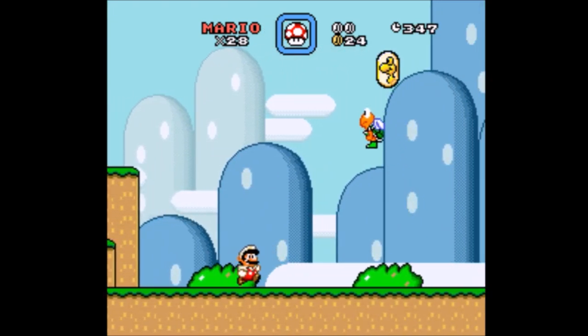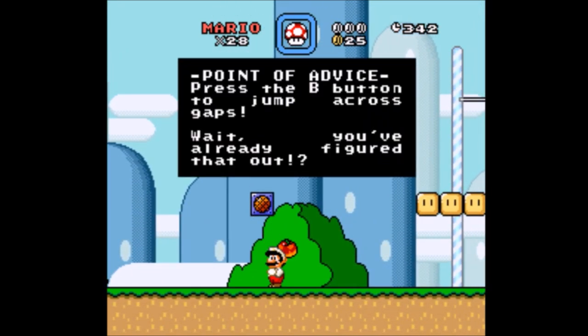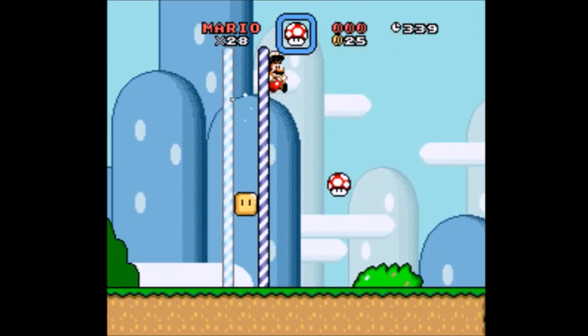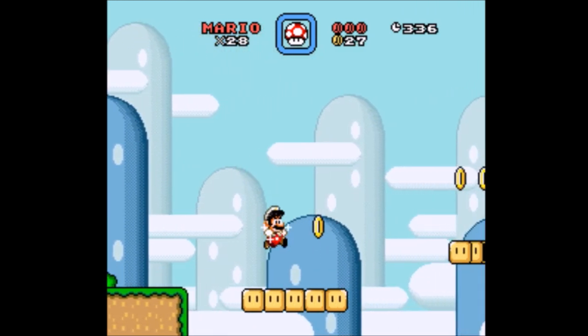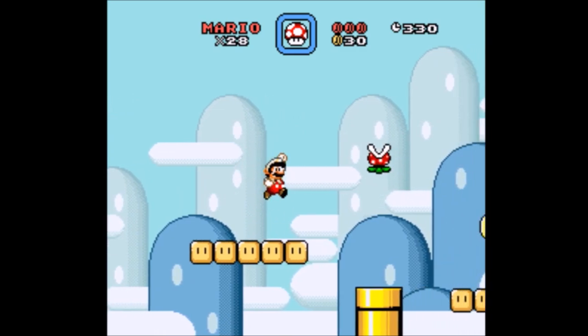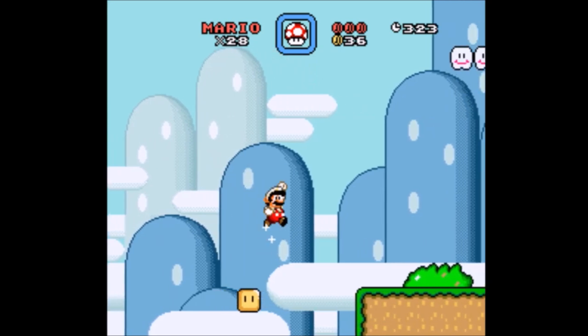Jump off this guy, grab the coin. Got it. Point of advice: press the B button to jump across gaps — wait, you've already figured that out. Thank goodness I had a sign giving me that tutorial. So the dragon coins change color when I get the midpoint, to tell me that my dragon coins have been saved, which is nice.